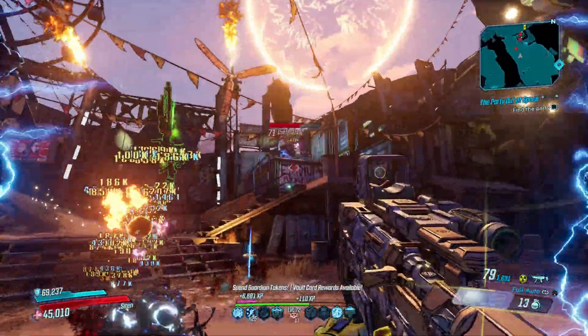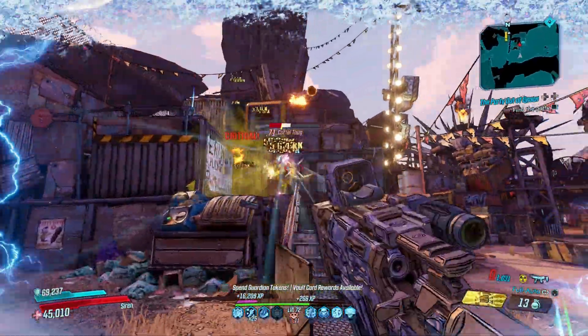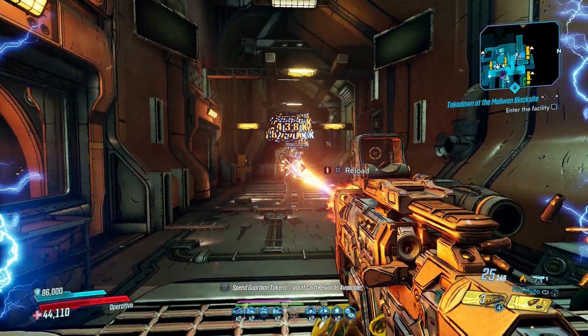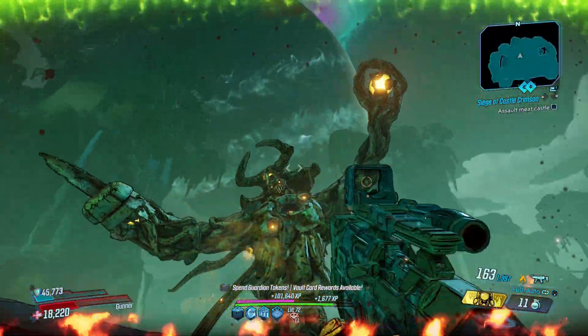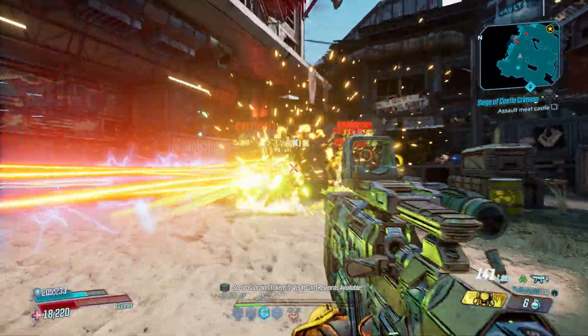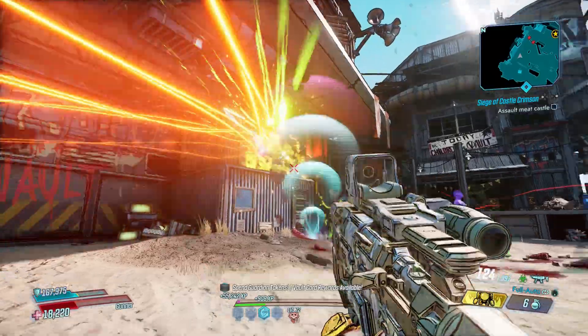But with a Revolter and the right skills, someone like Zane can top 50 rounds per second. With so much firepower it's no surprise that it runs dry fast, but when you have ammo to burn, it's a blast. Moze doesn't need to worry about ammo though, and she can bury enemies under a pile of lead any day of the week.